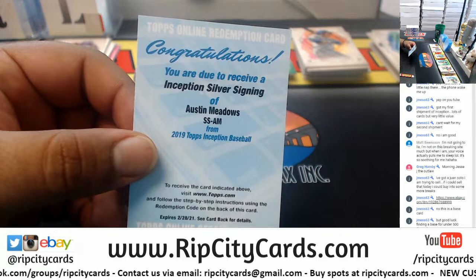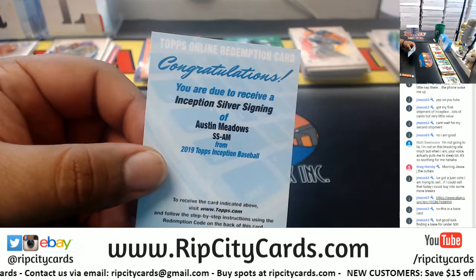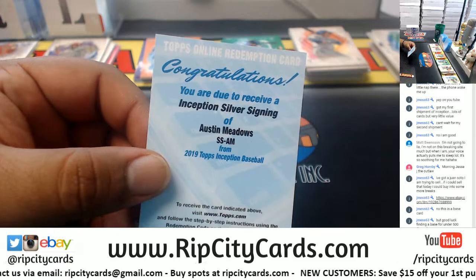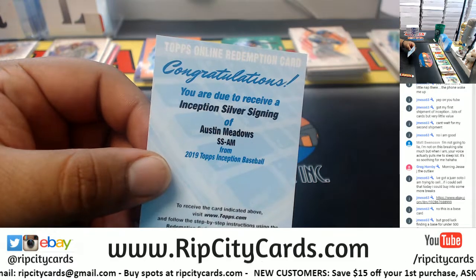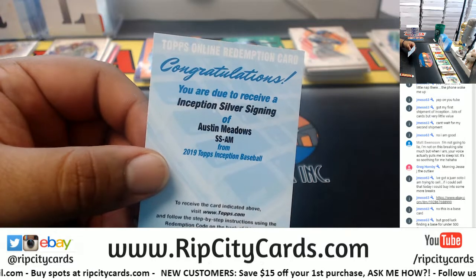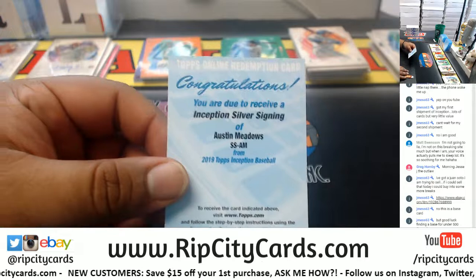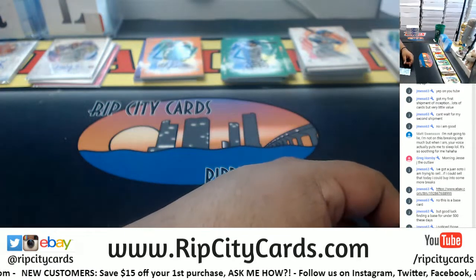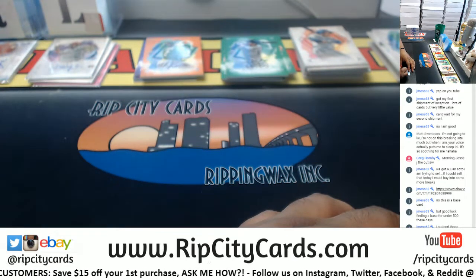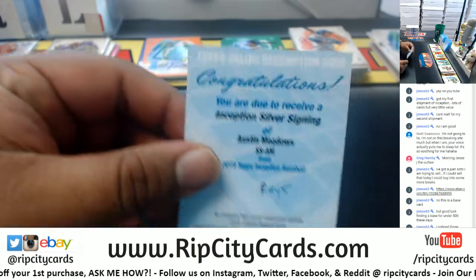I'll be honest, I do not know — Austin Meadows. I think he played for two teams, card number SS-AM. That goes to the Rays according to the card number. Inception Silver Signing — this card belongs to the Rays, I just looked up the checklist. So there you go, it goes to the Rays. Congrats!